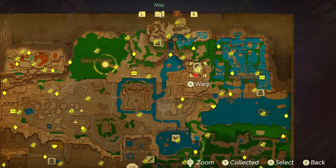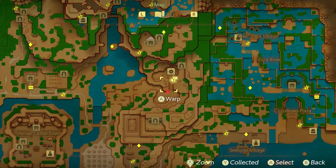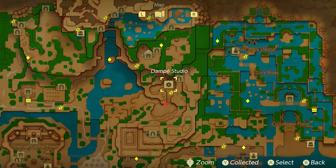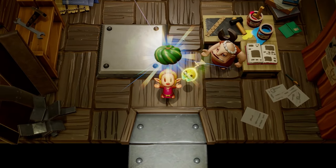From there, you'll head over to his place. His house is located all the way northeast of Hyrule Castle, right to the left of Zora River. Once you arrive there, he gives you a twisted pumpkin for helping him earlier.